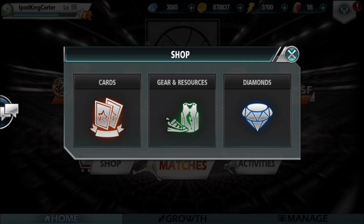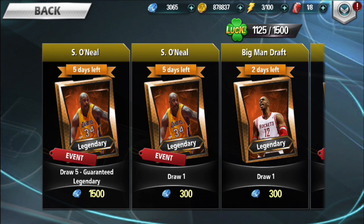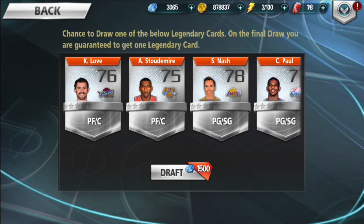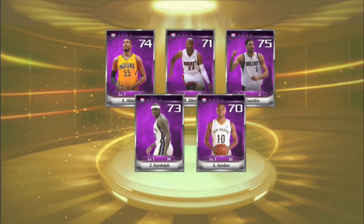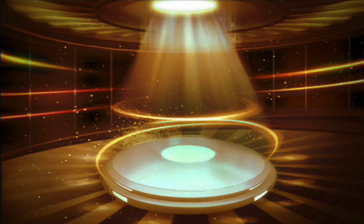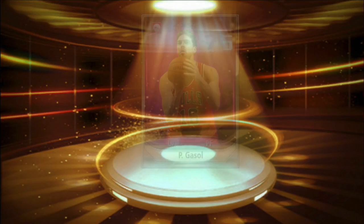There is a guaranteed legendary draw five going on right now. When I did this I thought maybe I could just draw one a few times, but I decided to draw five so I can get the guaranteed legendary. What that means is if I draw five cards and don't get Shaq, I'll at least get a card I can consume after ranking it up to level five for one of my other players to get higher in rank.